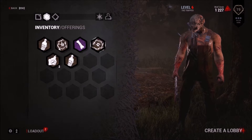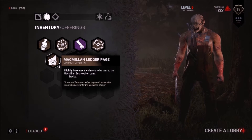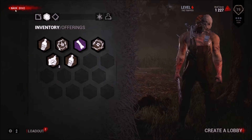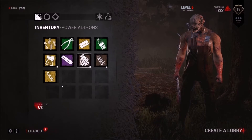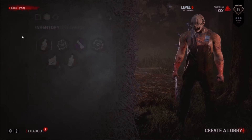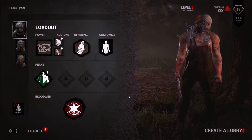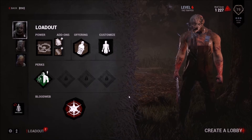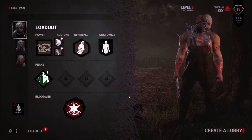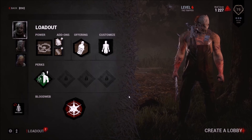There are also offerings which change the map — you either clear up fog or you go to a special map. This guy likes to be at the Macmillan Estate, which is like the first map that was released. Really nice. Anyways guys, I hope you enjoyed this quick little video. Leave a like, comment below, and don't forget to subscribe if you haven't already. My name is WolfDesk, and I hope you come back. Bye bye!